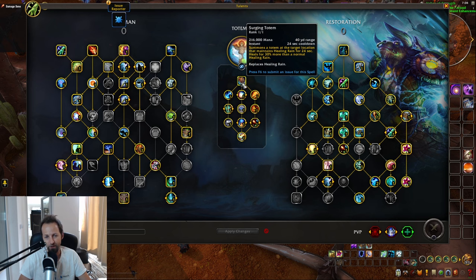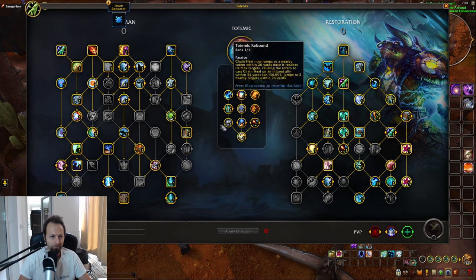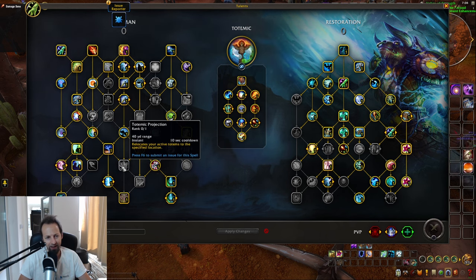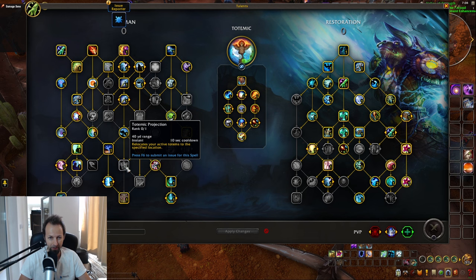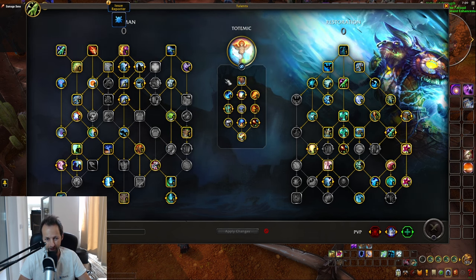They already improved it — now when you cast it, you actually target the placement rather than it just dropping at your feet. However, being locked and unable to relocate it after casting for another 10 seconds is just too much. They should make it like Vesper Totem in Shadowlands, where you can keep recasting and repositioning it. That would essentially give the same effect they were aiming for with the automatic Healing Rain recast before the rework. So if you're playing Totemic with Surging Totem, Totemic Projection is probably a required talent point.